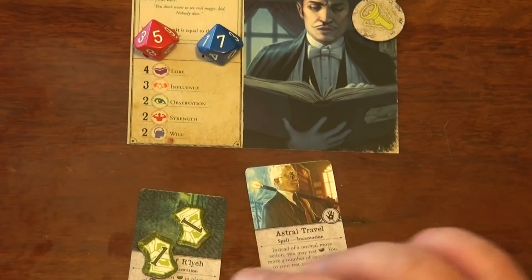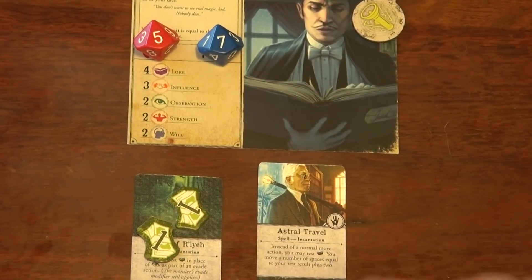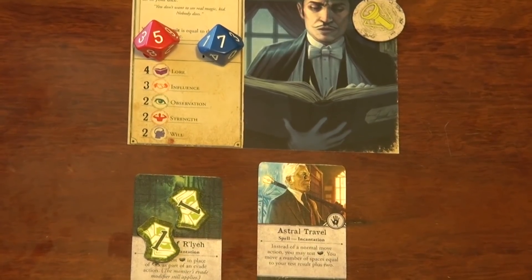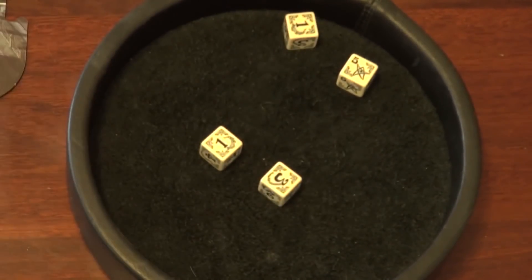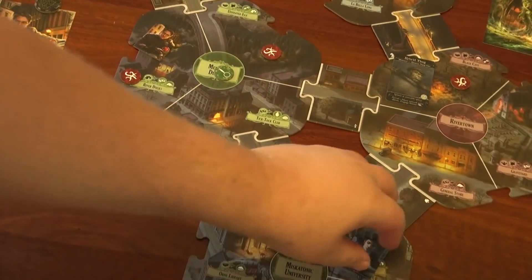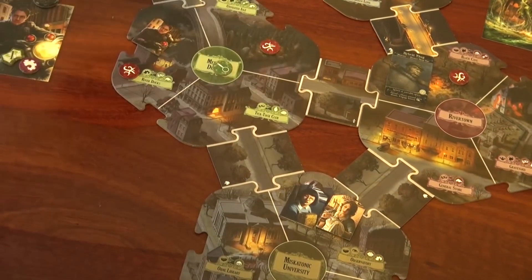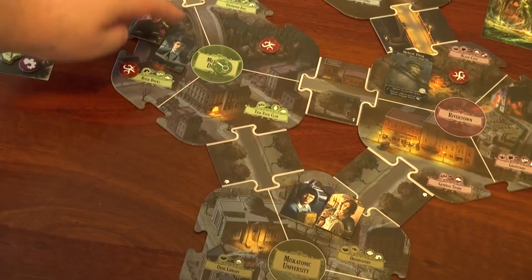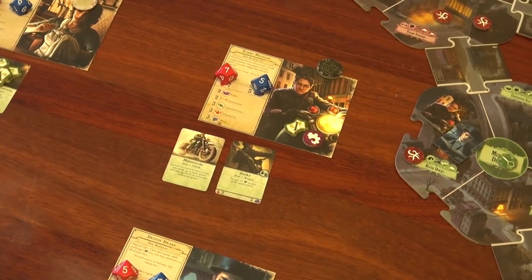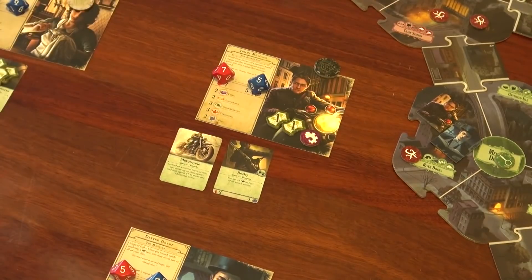Now it's the great Drake's turn and he's going to use his astral travel. We can use his law to travel instead of his normal move. He currently has four law, so he gets two plus whatever successes he rolls. Blammo — he gets plus one, that's three, and that is perfect — it was only three spaces. One, two, three. Which means I didn't need to spend that extra dollar to get that extra movement point from the bike.